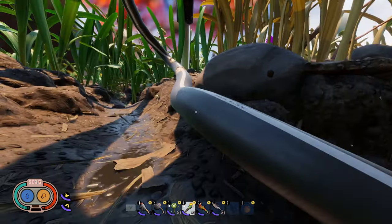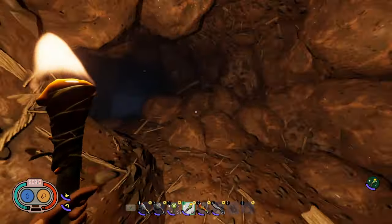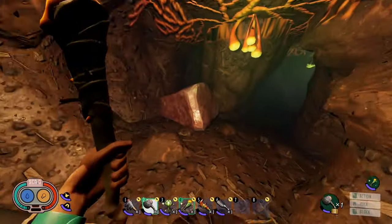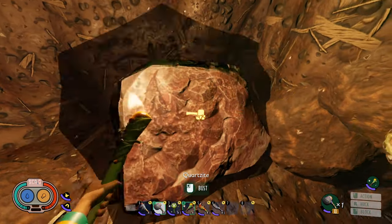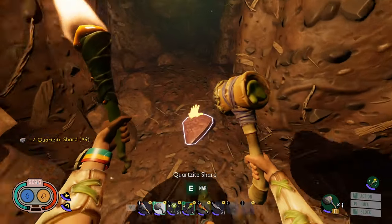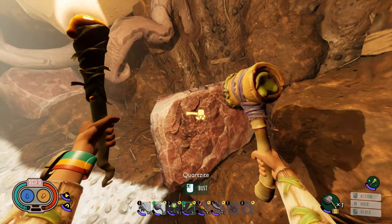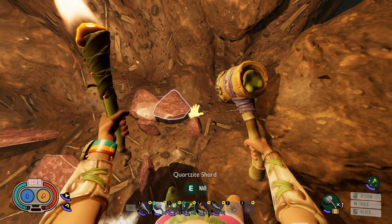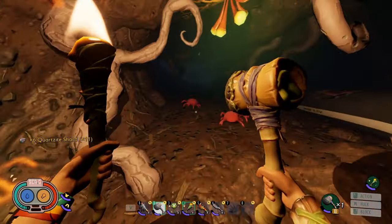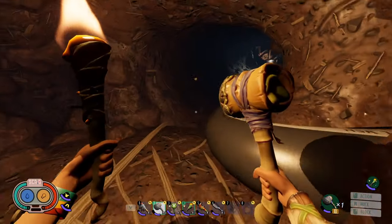This is going to be the first place you're probably going to find it. You just need to break it with a hammer — a pebblet hammer is perfectly fine, though an insect hammer or rockcracker will break it faster. With rockcracker three and the insect hammer it breaks in about two hits; normally it takes four or five hits if you're just starting out. We got eleven quartzite from two rocks — not bad.